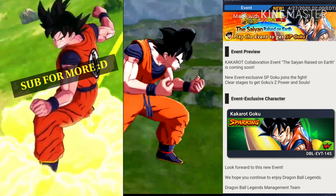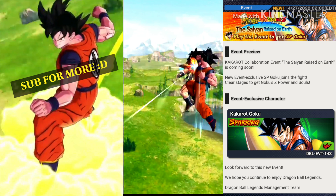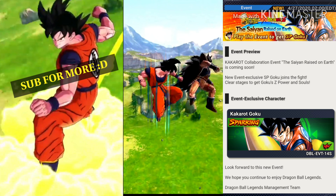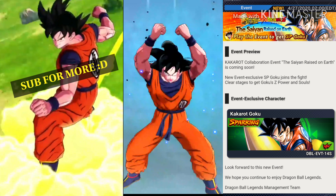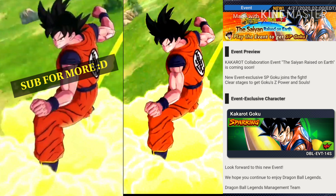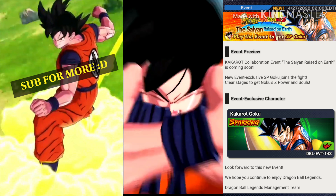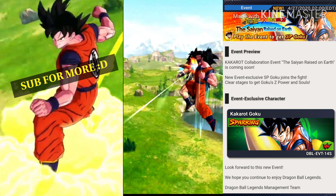So here we go. The animation of the limit break — oh my god, are you serious? Jesus, look at those strikes. This makes him a very unique character actually. Even his Kamehameha is absolutely amazing, and look at this winning screen. Oh my god, this character is an absolute must-have.